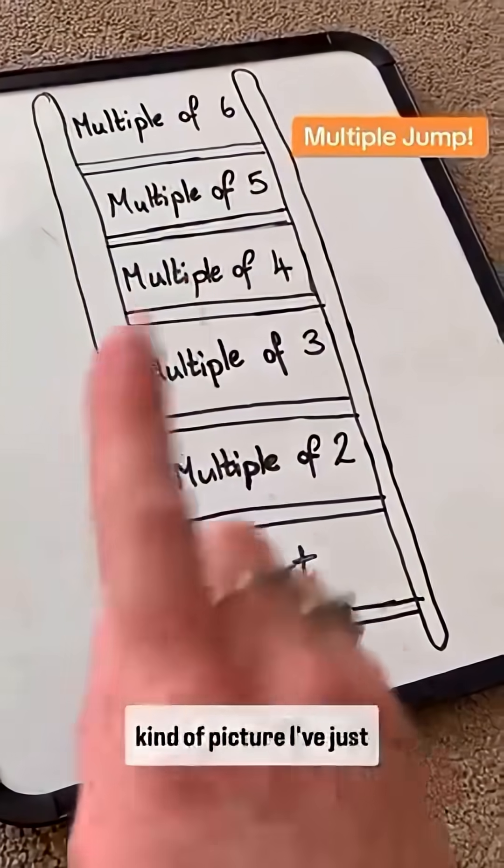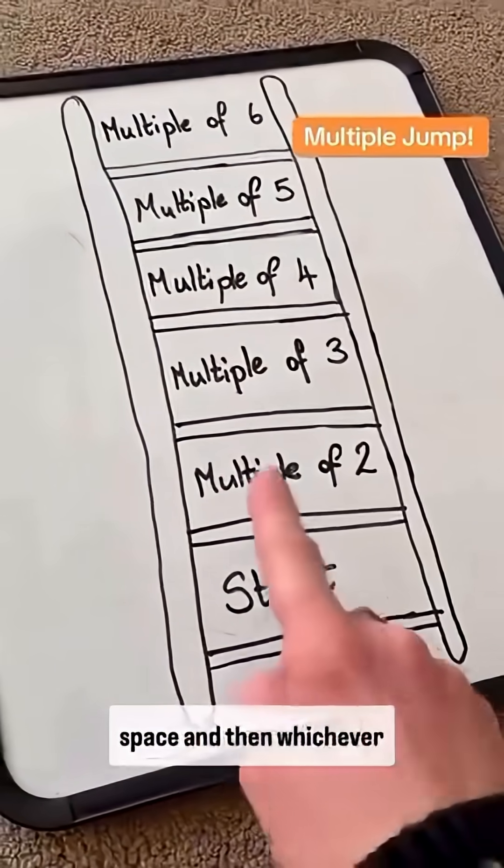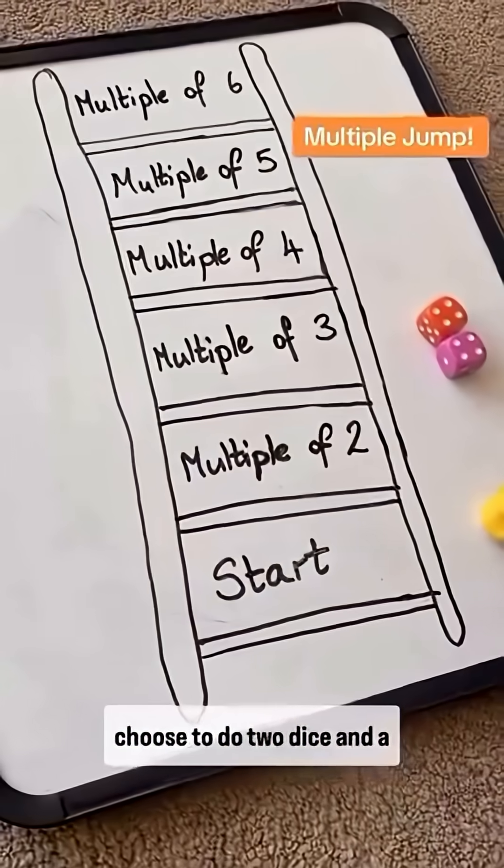For this game you need a picture of a ladder with six spaces in it, with a start space, and then whichever multiples you're going to choose. You also need two dice and a counter for each player.